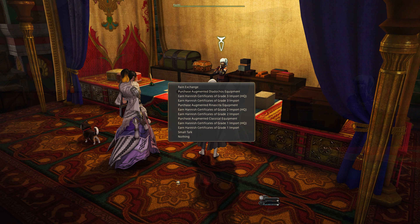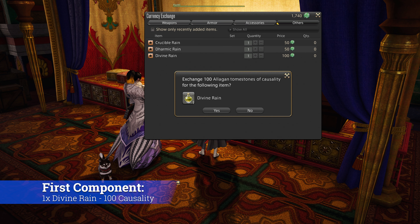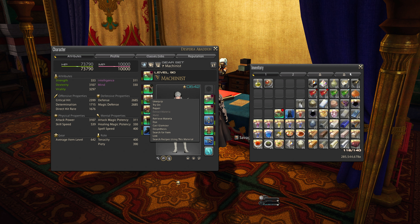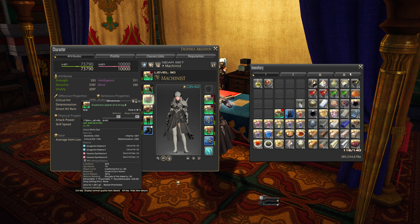First you need Divine Rain, which you can get by exchanging a larger amount of tombstones of causality. Then for whatever gear piece you're selecting, you need the exchange value of one Diadochos piece in a 1-to-1 transfer ratio. These can be crafted or bought off the market board. But if you already got some from the previous patch, make sure to remove any inserted materia, otherwise you will lose them in the exchange process.